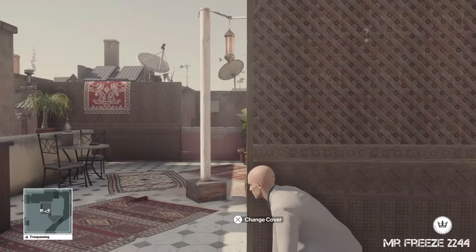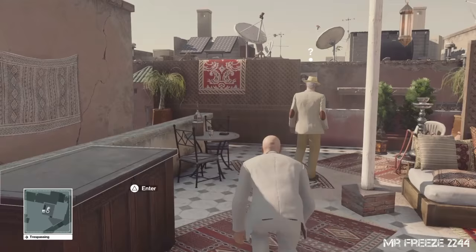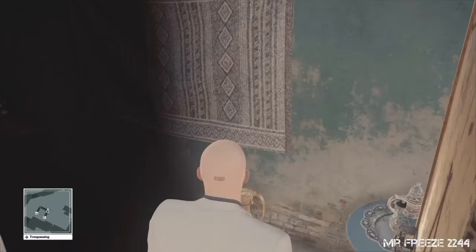We're going to throw the second coin and we can easily go past him once he goes over there. We're just going to head back the way we came — the same way as before to the main entrance — and that will conclude this challenge.